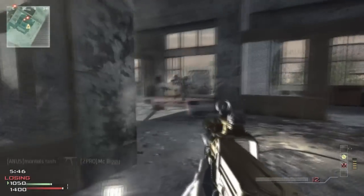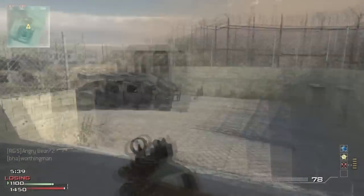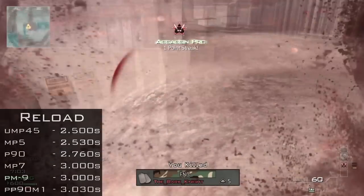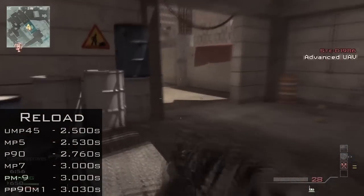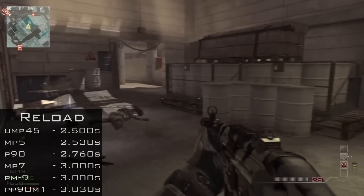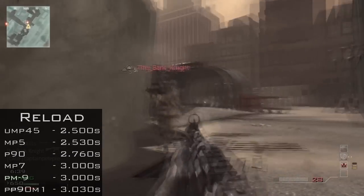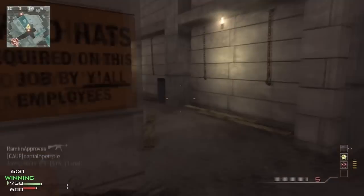Now onto reload times — this is a really important area because once you're done shooting, you're going to be reloading, and if you don't have Sleight of Hand this matters a lot. The UMP has a reload time of 2.5 seconds, but you can also do a reload cancel — I imagine it's something like 1.8 seconds with the cancel. As soon as the bullets are in the chamber, just press sprint and it cancels the reload animation. On the other end of the scale, the PP90M1, PM9, and MP7 are all at around 3.03 seconds — really slow. With those three, you'll definitely want to put on Sleight of Hand.